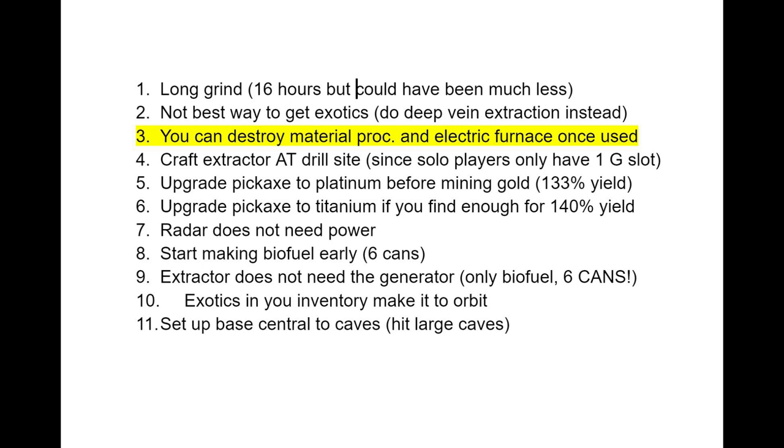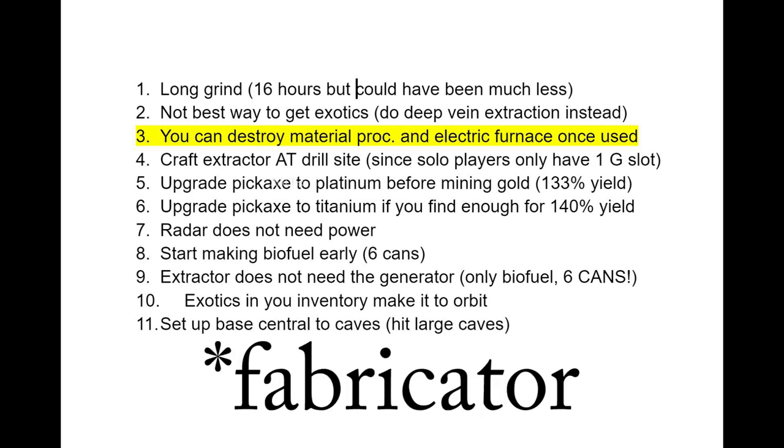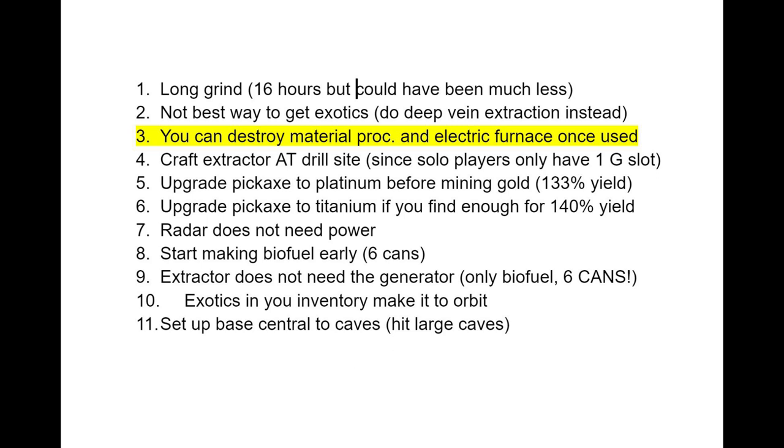Number four: craft the extractor at the drill site. I didn't end up doing this. If you're a solo player, there's only one G-slot that you can put things on. The radar takes up the G-slot and the extractor takes up the G-slot. So if you bring the extractor to the drill site and craft the extractor on-site, it saves you a trip.